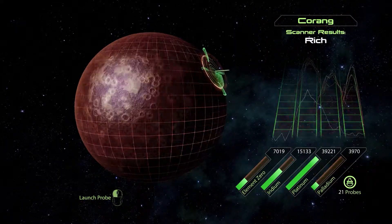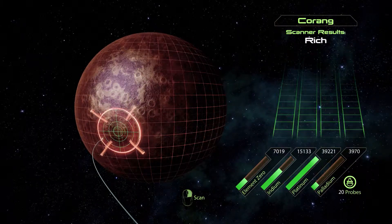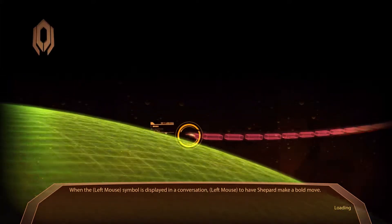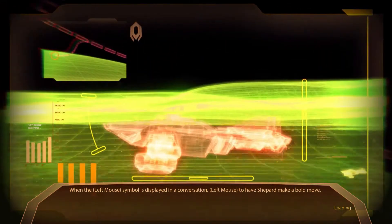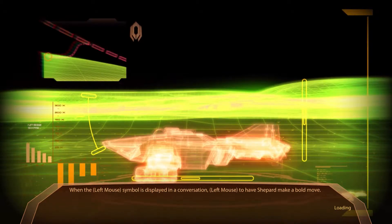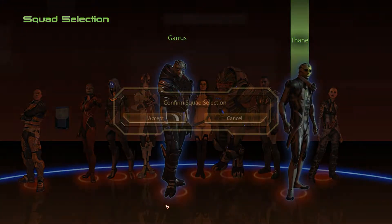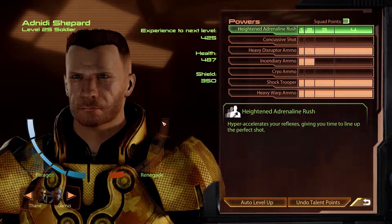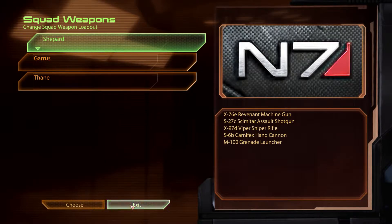So, this is the last time we can use the Hammerhead, right? Should be fun, anyways. Let's see what we have to do this time. We've had a race, we've had a treasure hunt, we've had shields disabling, and so on. We haven't had too many combat missions, so perhaps it's a combat mission. We'll see.